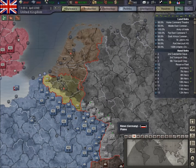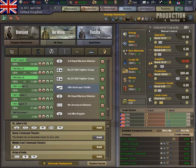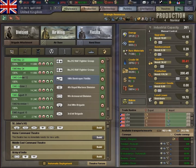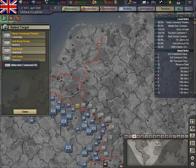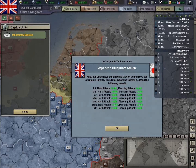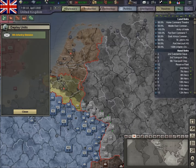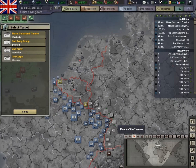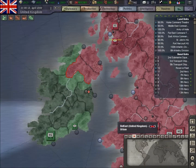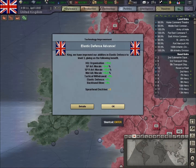Quickly, another brigade attachment — another infantry. That one goes there. That's it. And an infantry division, which can be a new division, I think. Cool.